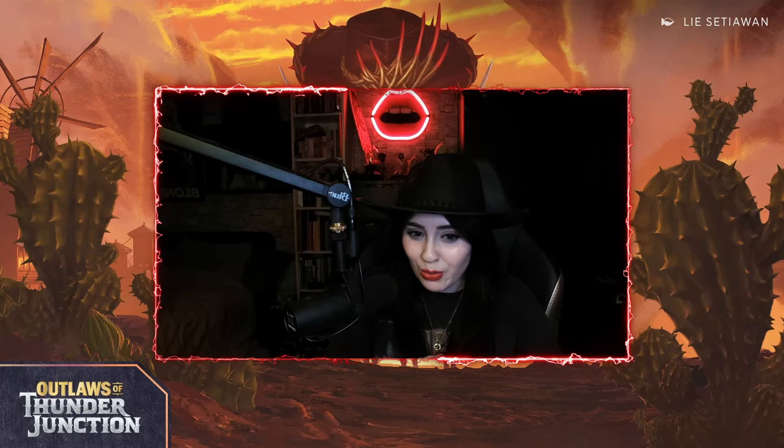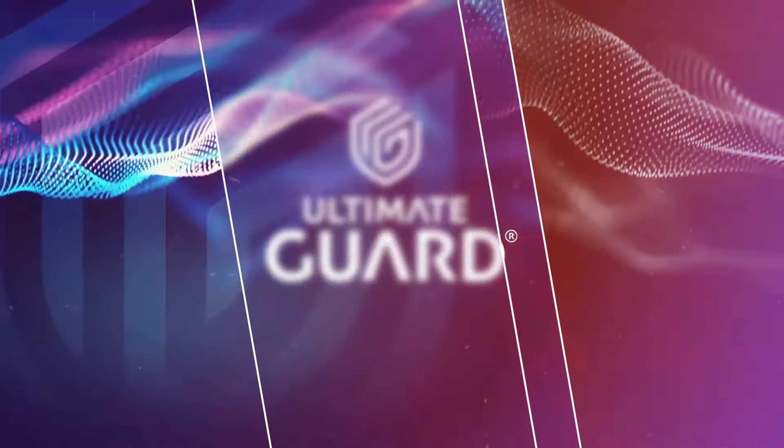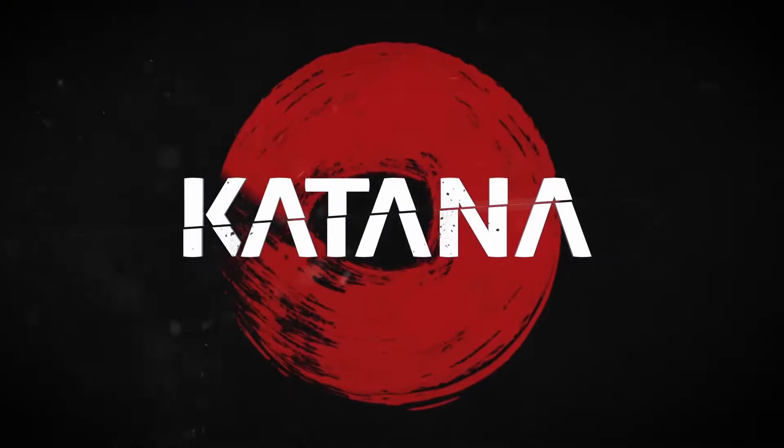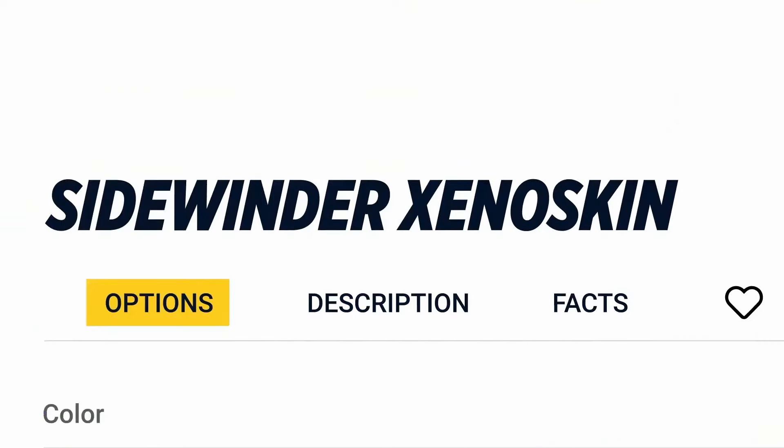I hope you liked this video — let me know in the comments if you enjoy this type of content and I'll happily make more. Don't forget to subscribe so you don't miss my Thunder Junction brews. This video is brought to you by Ultimate Guard, which provides premium protection for your trading cards including their Katana sleeves — my absolute favorite for sleeving up my Magic decks. Use my link in the description to get the best sleeves on the market.